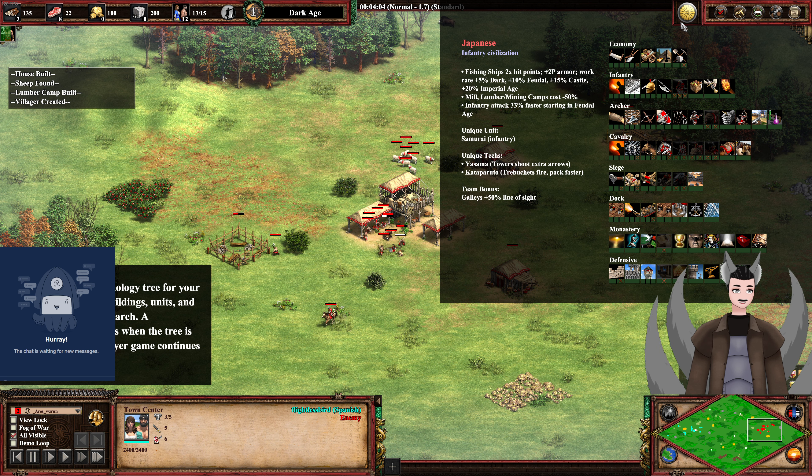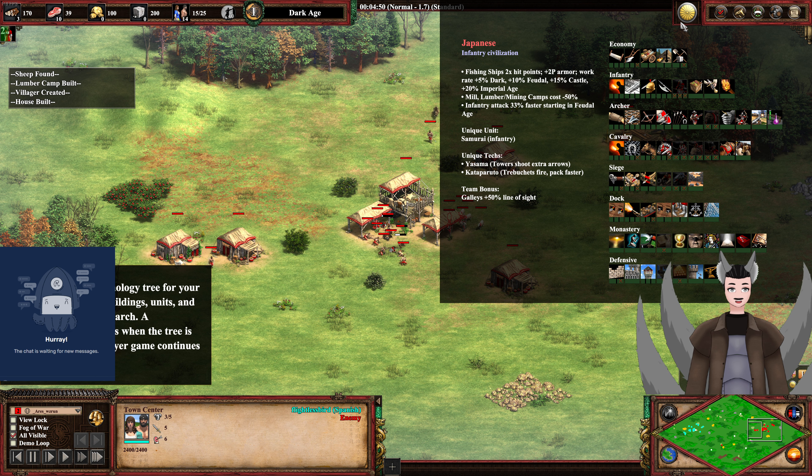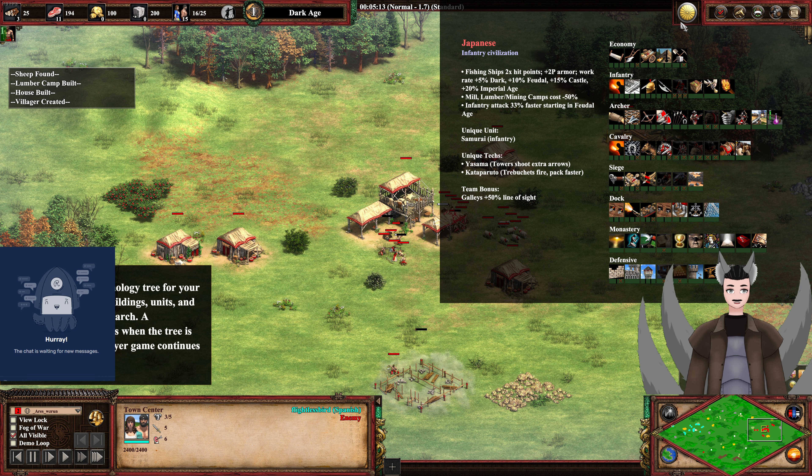Unique units: Samurai, which is a unique unit that specializes in killing other unique units. Yasama makes towers shoot extra arrows — they'll fire 3 arrows once researched. The Kataparuto makes trebuchets fire fast and pack faster. They pack so quickly that if they blob their rock in the pack-up, that rock goes into the land and deals 0 damage, so be careful with that. It may also increase accuracy, but I could be mistaken.